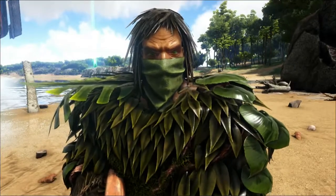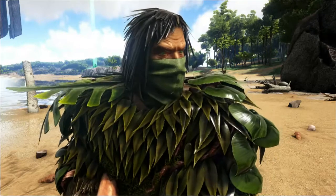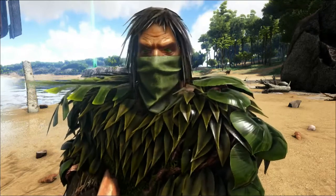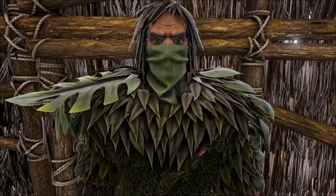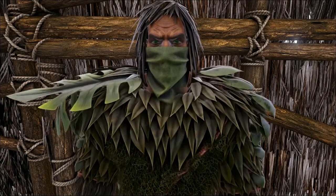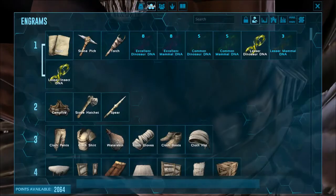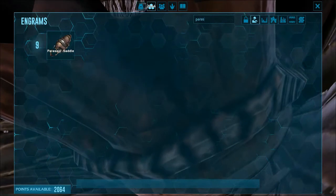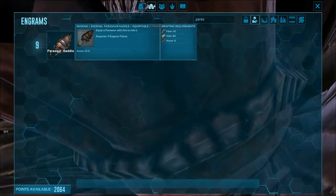I'm gonna bring Puzzle back home and then show you how to craft its saddle. Back at the base now — let's see what we need for the Parasaurolophus saddle. You can learn it at level 9. You will need 50 fiber, 80 hide, and 50 wood. Wood is not that much.